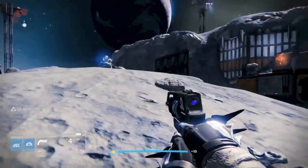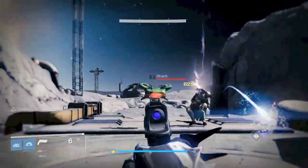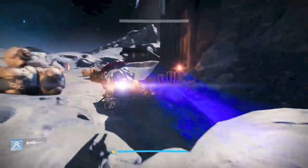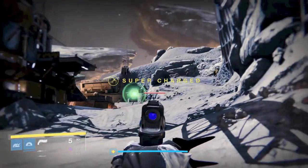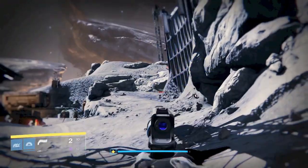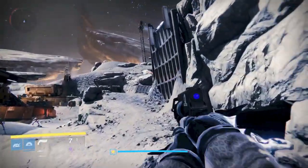To get the guns once you reach rank 2 and rank 3, Banshee is going to send you out. He'll say get kills to gather data with a primary telemetry, secondary telemetry, whatever gun you're going after — it will tell you what to pick up. You pop it and you have to get a certain amount of kills within that 30-minute window that the telemetry is active. Really easy, really straightforward, and you really get hooked up with some really good guns.